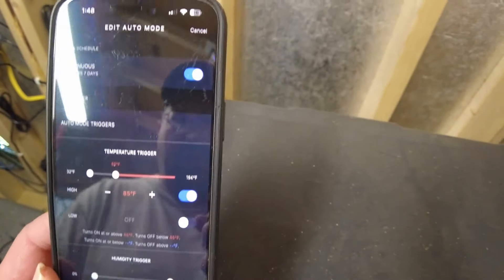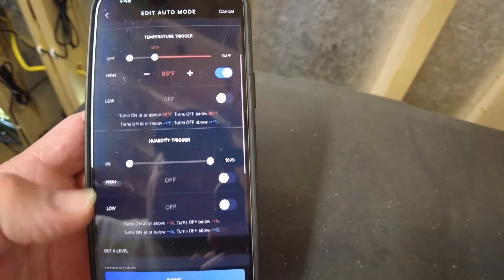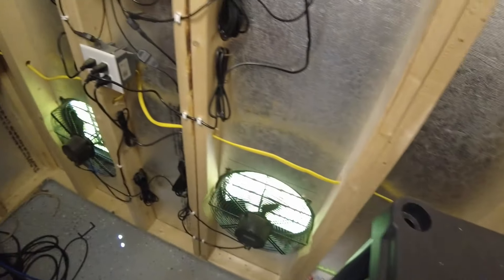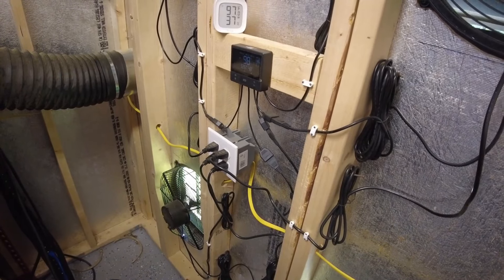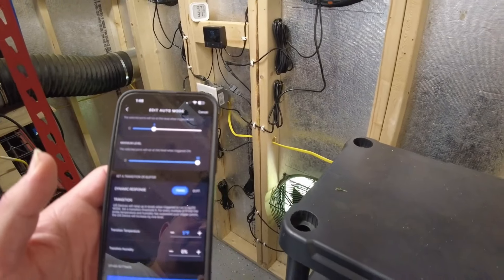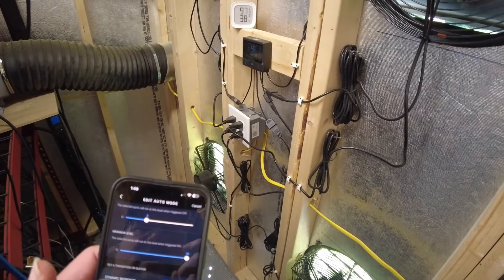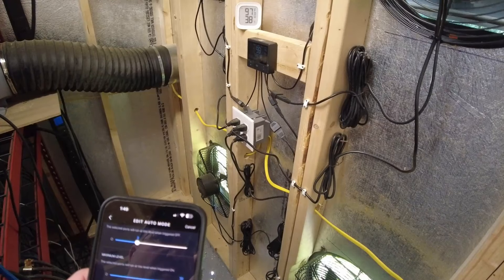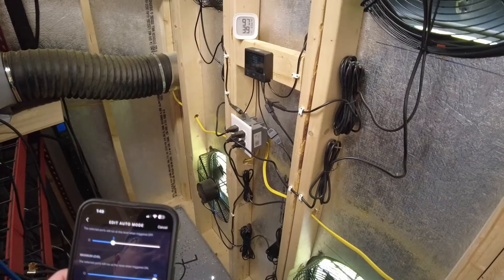I probably should just do a screen recording, but I have the first target temperature set at 85, minimum fan level is 3, maximum level 10, and it steps up every 5 degrees. It's currently about 3 degrees over 95. So it makes sense — minimum level 3, every 5 degrees it kicks up the fans one speed. Once it hits 85 it goes to speed 4, at 90 it goes to 5, at 95 it goes to 6, and once it hits 100 it will go to 7.